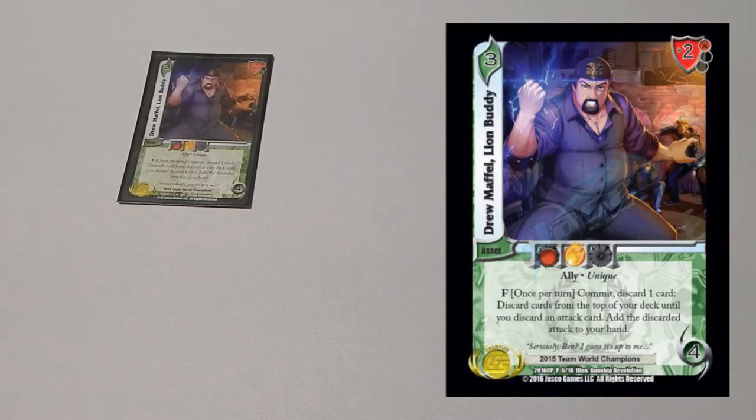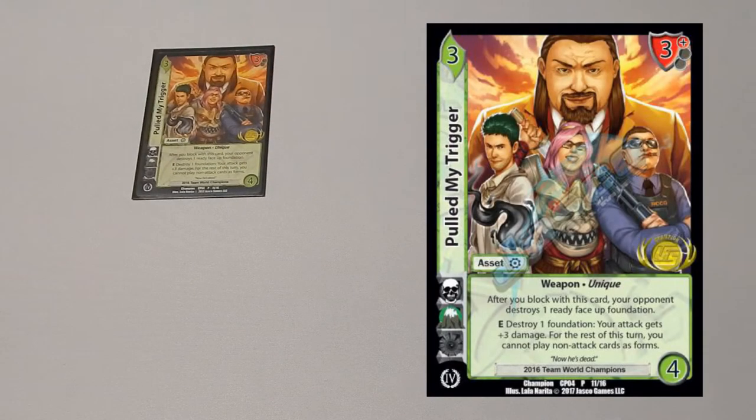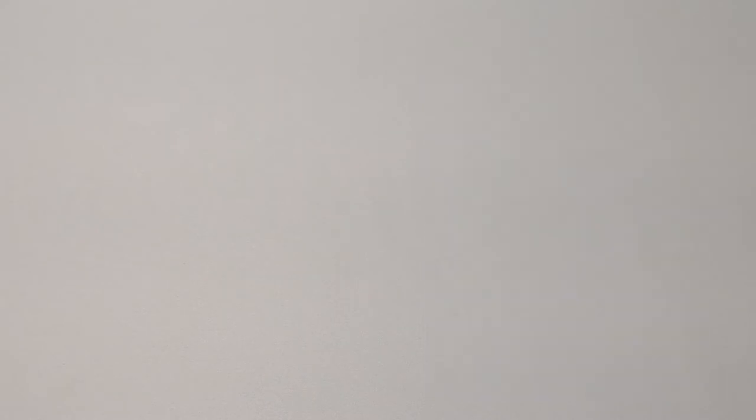One copy of Drew Maffay Line Buddy helps you find attacks and sculpt a kill turn. Perhaps the strongest addition to the deck is Pulled My Trigger — every single attack you play gets plus three damage. When they don't have a hand and can't block, you don't need to play that many attacks because this gives you plus three damage, helping you win the game faster. Really powerful card.